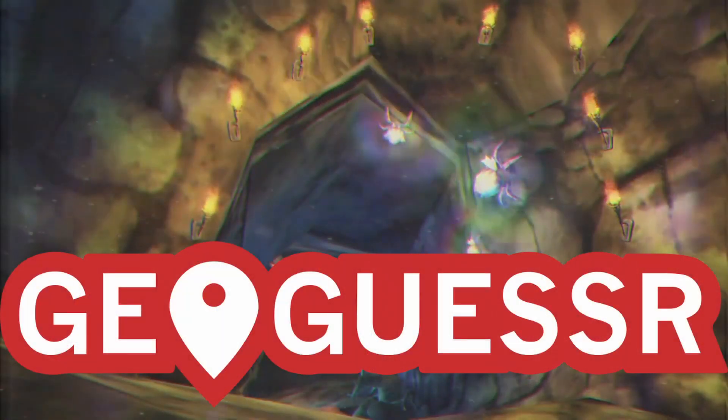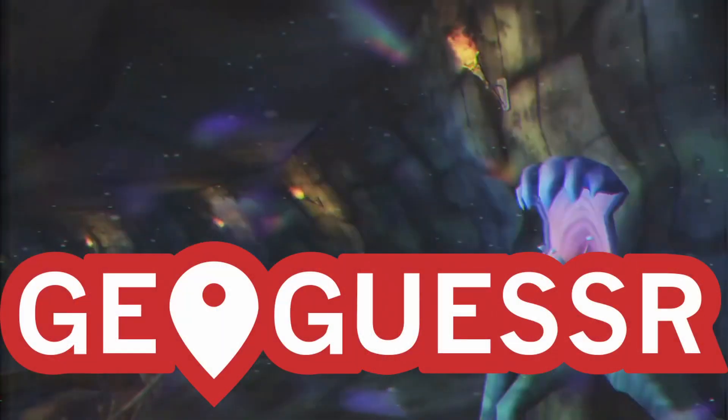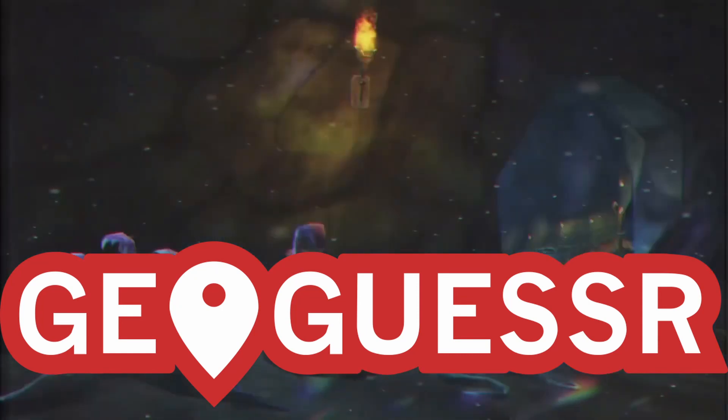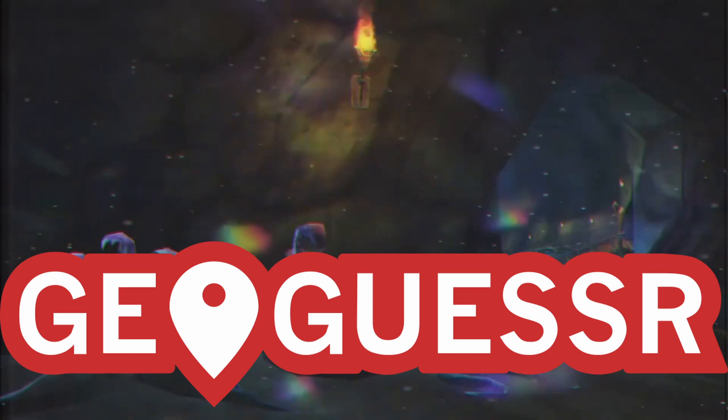GeoGuessr is an online game that shows you a random picture in Google Maps and then you have to guess the location by putting a pin on the map, and then it tells you how far your actual guess was from the picture it showed you.